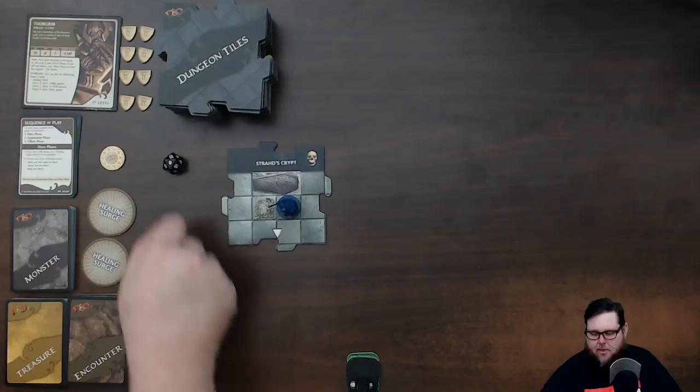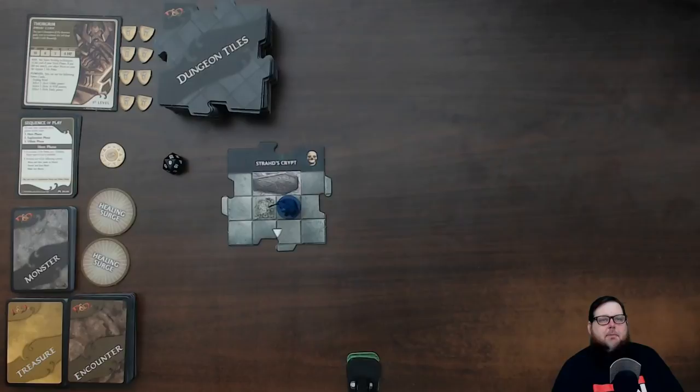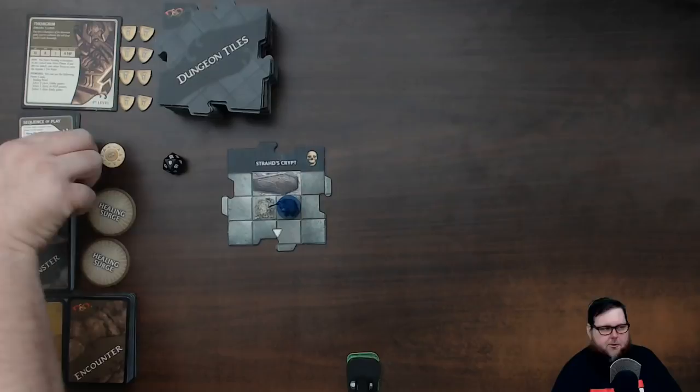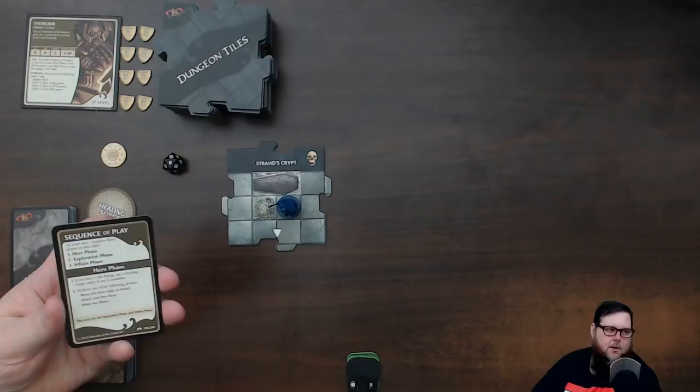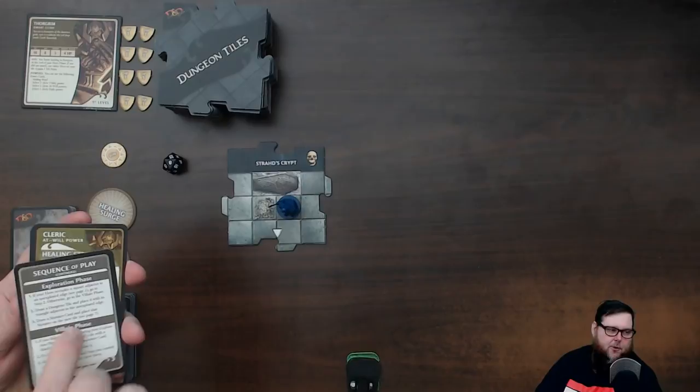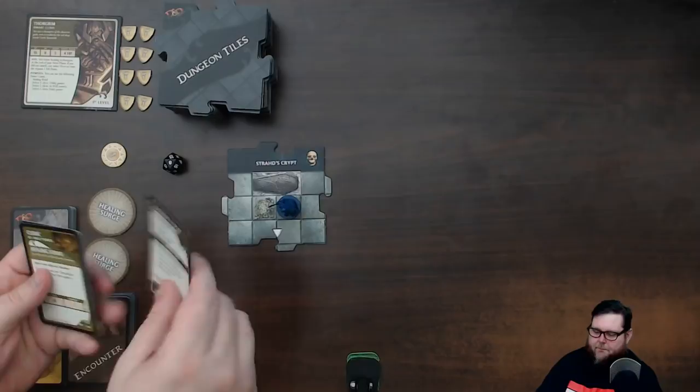I've got my 20-sided die here and a sun token — I'll explain why in a moment. Every adventure may call for special tiles or tokens included in the box and we'll go over each one as I do each adventure. This is my stack of power cards for Thorgrim. I really like how they included a sequence of play card showing the three phases and what happens during each — you get five of these, one for each player.